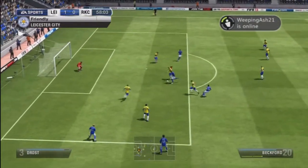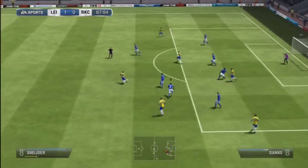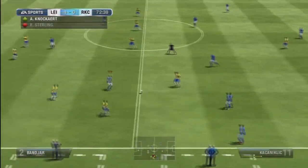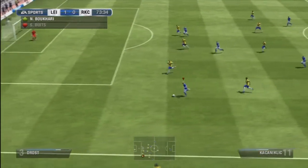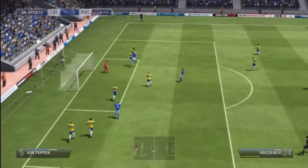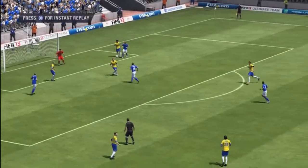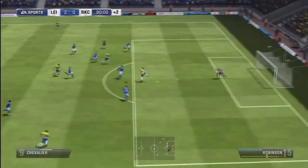Next up we have Beckford on the ball — he comes so close. I'm not fond of Beckford; he just seems really sluggish on the ball. Dean does come pretty close too, but Suso does pretty well and a nice little one-two with Kaciniclic, who is actually a pretty decent winger. He put the cross in, knocked it, hit it back in and then Nugent managed to get it in — a nice finish, just a quick volley. That made it 2-0.